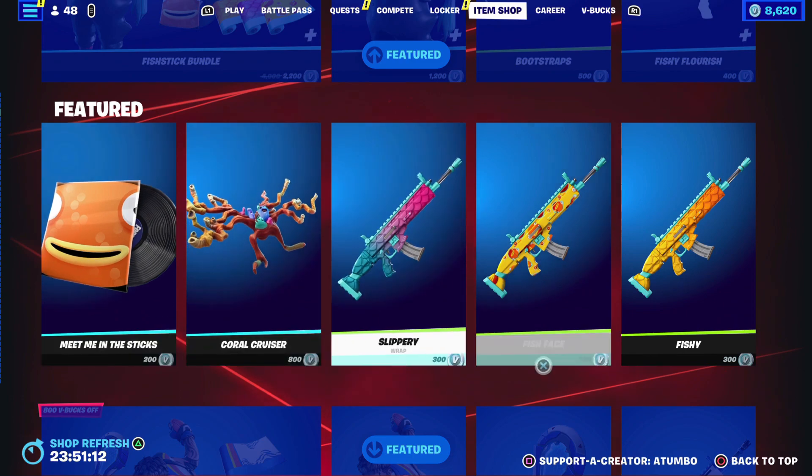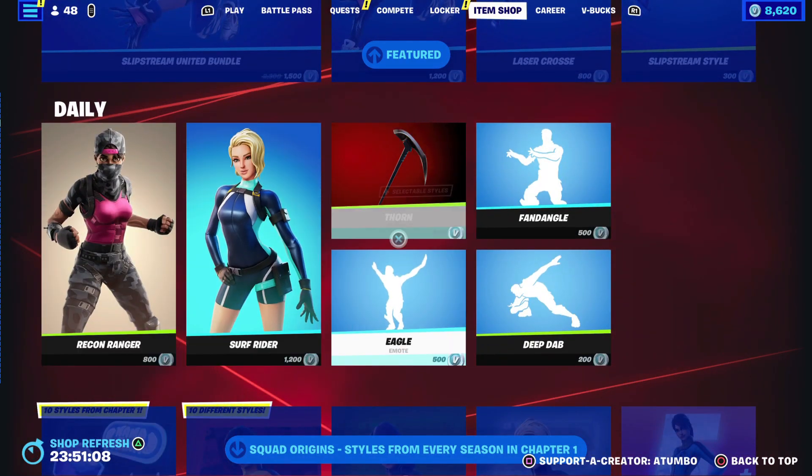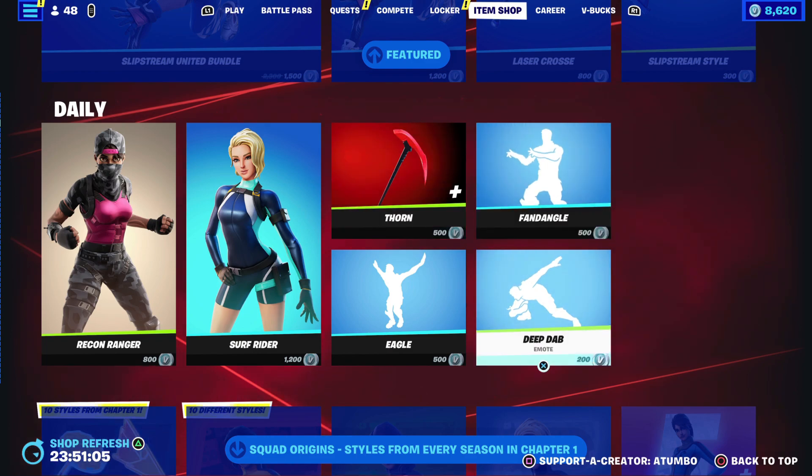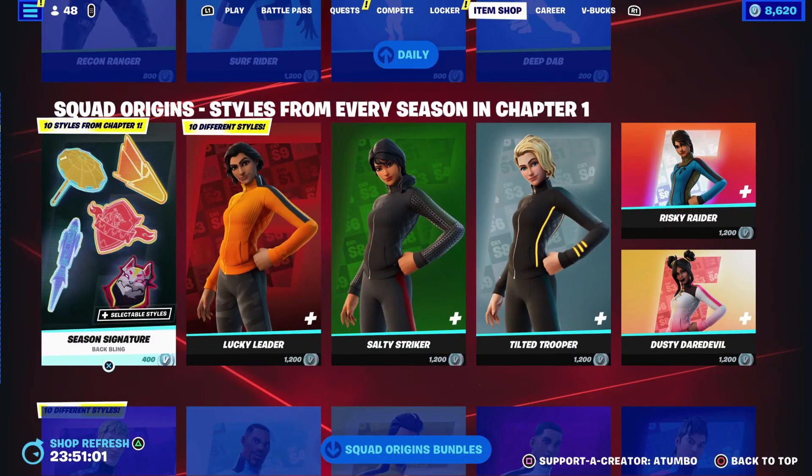We got Fistix Bundle back: Meet Me in the Sticks, Slip Stream Unlimited, Recon Surf, Eagle Thorn, Fandangles, and Deep Dab. I was trying to figure out what that is.